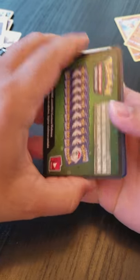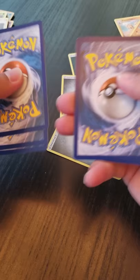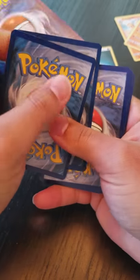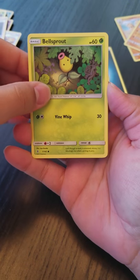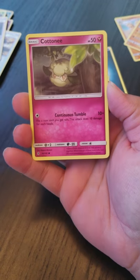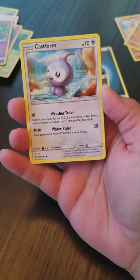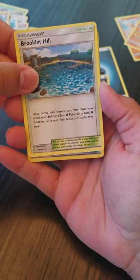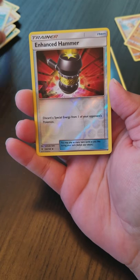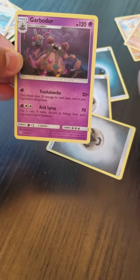Alright so let's start with the Sun and Moon Guardians Rising we got here — flip it over, screw it, another green one. One, two, three, flip over the energy — another Steel — two to the back. We know it's not gonna be a shiny, so: Bellsprout, Cottonee, Carvanha, Gothita, Castform, Altar of the Moon, Gliscor, Brooklet Hill, Enhanced Hammer, reverse holo, and a Garbodor.